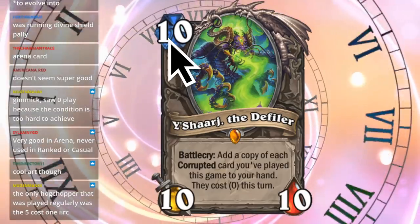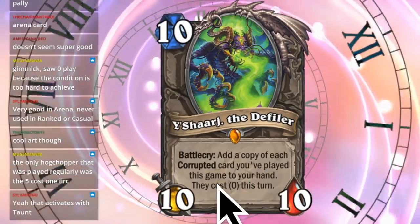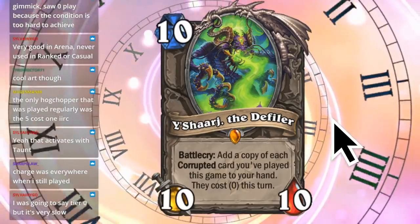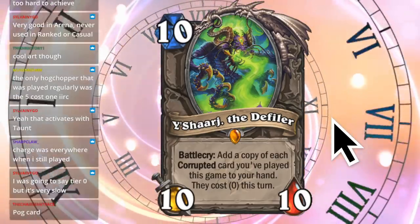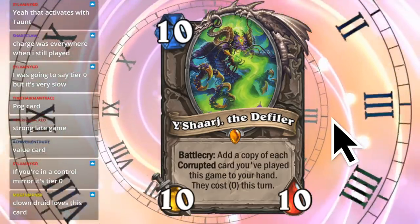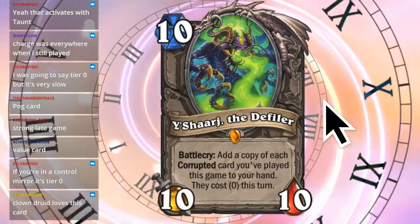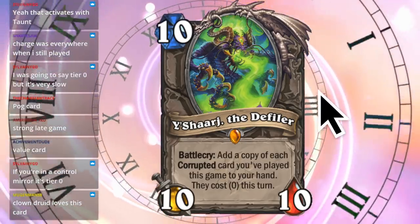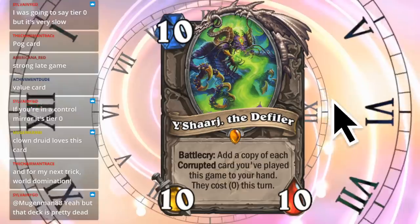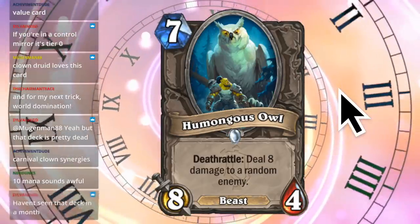Yashiraj the Defiler - ten mana. Battlecry: add a copy of each corrupted card you've played this game to your hand. They cost zero this turn. Yeah, that's probably a good card - having zero cost minions, adding them from nowhere, a lot of card advantage, and you can play them immediately. I was going to say tier zero but it's very slow at ten mana. Chat says: if you control the mirror it's tier zero, Clown Druid loves this card, strong late game value card. It seems really strong but ten mana - usually the game's over by then. And that's all of them - back to Humongous Owl.